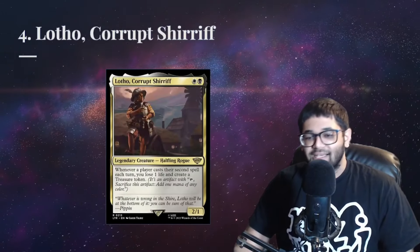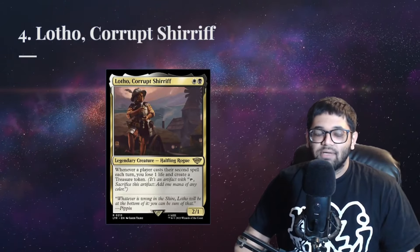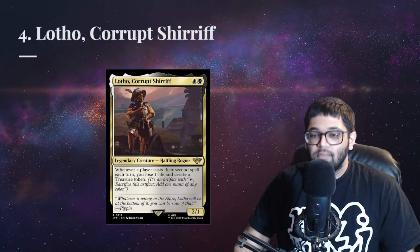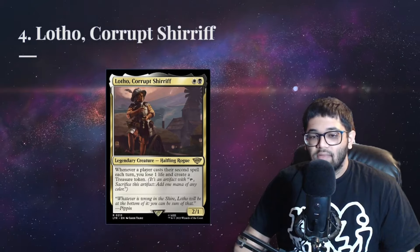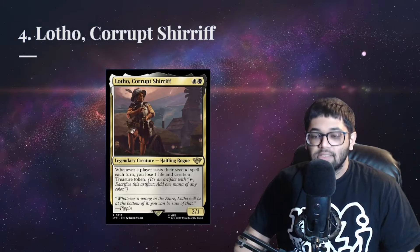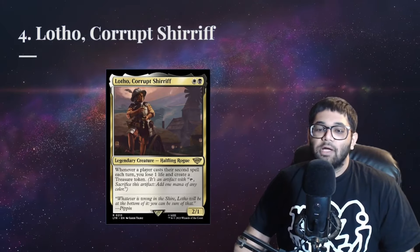A happy little halfling takes our number 4 spot. Lotho's cheap CMC and powerful treasure generation makes him a great fit in most decks in Orzhov colors. He's a very great value piece that can generate a ton of treasures if players don't worry about it too much.